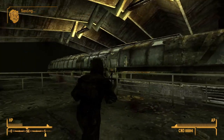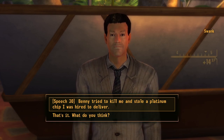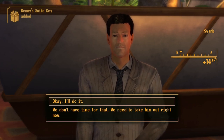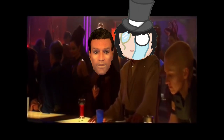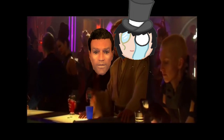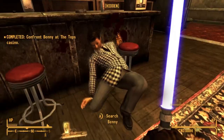Now we can make our way to the Strip by our usual means of taking the monorail. We go to the Tops and I talk to Swank, and using my Jedi powers of persuasion I manage to get him to give me the key to Benny's room, and then I kill Benny and take the Platinum Chip back off him.